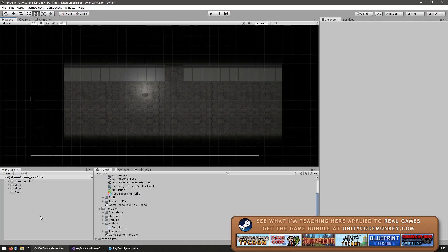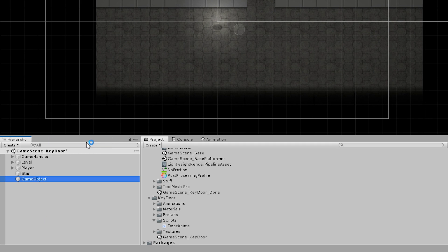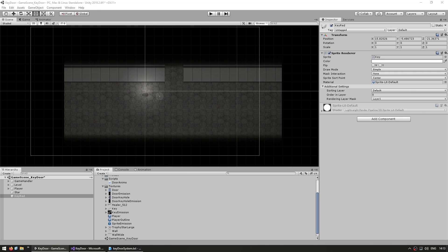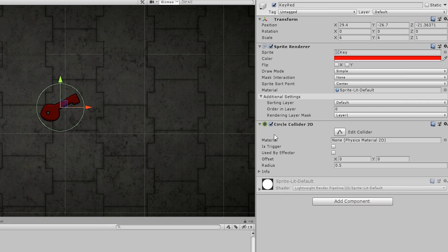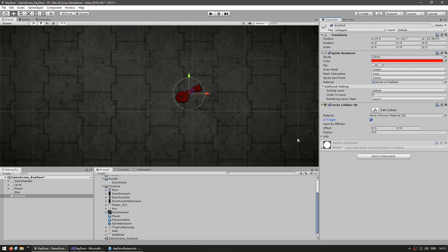So here is the scene and on the hierarchy, let's right click to create an empty game object. Let's call this the key red. Let's add a sprite renderer, drag the key texture and let's set it in red. Now let's add a circle collider and we make it a trigger. So here we have our red key set up to handle collisions.